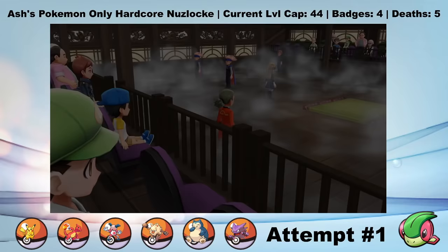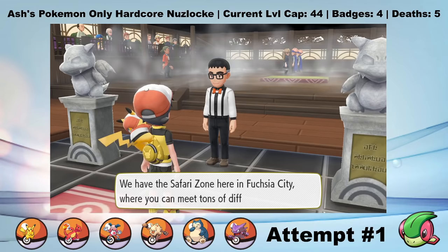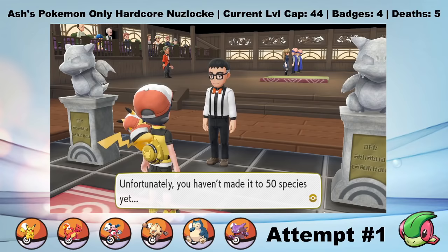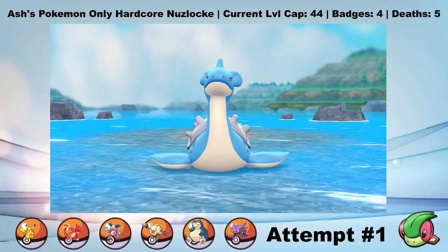Here is where this challenge gets a little wonky. In order to challenge Koga's gym, you're required to catch at least 50 types of Pokemon, which is impossible in our current Nuzlocke ruleset. So unfortunately that means the run is over - it can't be done, end of video. Or, I can make an exception. I'll go around the map and catch Pokemon until I've gotten 50, but I'll immediately send those Pokemon to Professor Oak, and I won't be allowed to use the candies that I get as a result. This will also help with the fact that we are incredibly underleveled at this point.